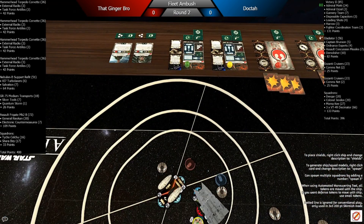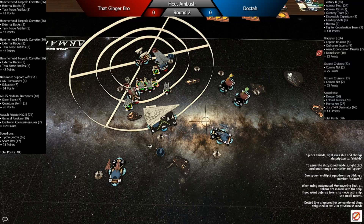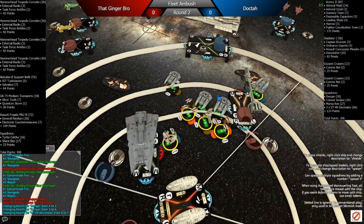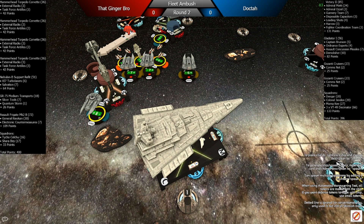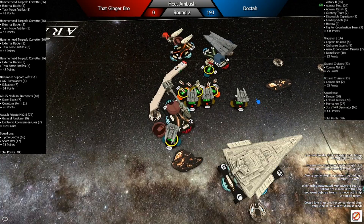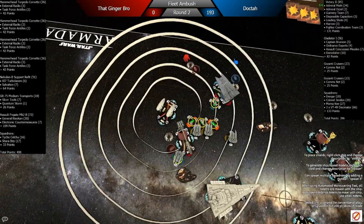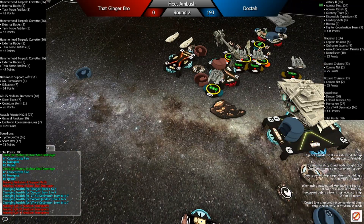We're talking about how Quantum Storm interacts with Slicer Tools. He kind of wanted to not move out of range of the Slicer Tools, but I said you can trigger it on either movement. There's my score update. He's got half his points off the board. He goes forward, slices me again, putting another squad onto my Gladiator — not too bad, could be worse. His goal seems to be making it fly off somehow.